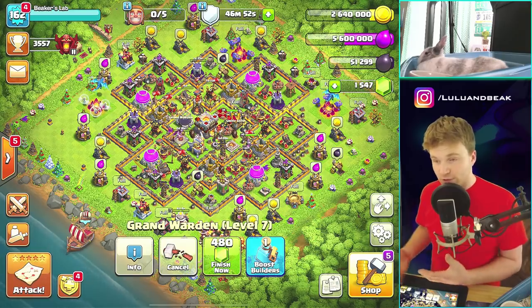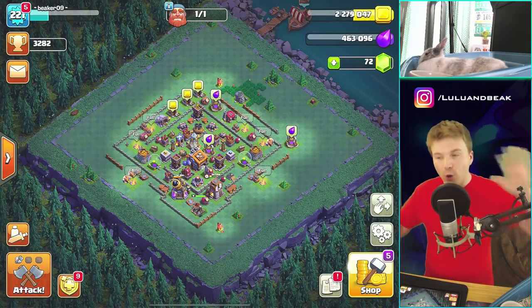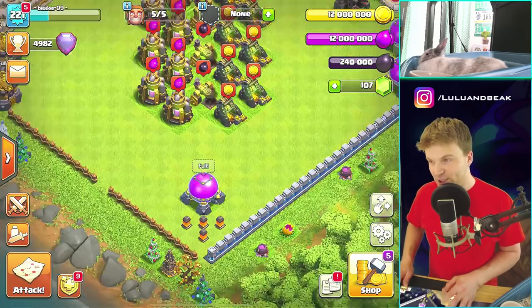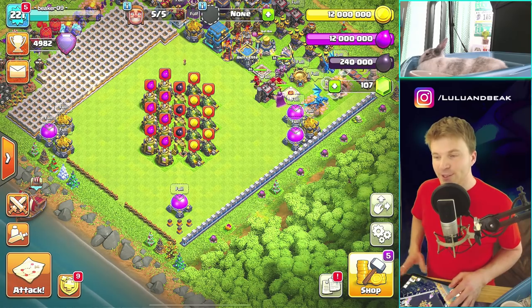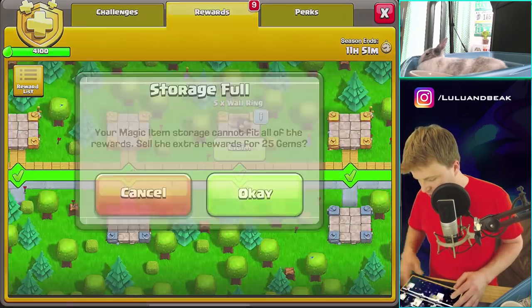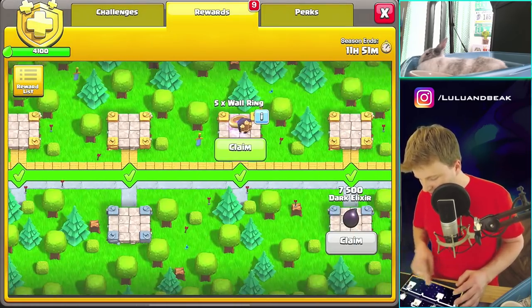That puts us in a weird spot — we can't spend any more loot right now with no free builders, unless we use a book or boost. Oh man, I totally forgot — I forgot to spend the runes over in the builder base too! Do we have to do the double trifecta? I have full gold, full elixir, full dark, and all those mines are full. Let me check — I need rune of elixir and wall rings to collect.